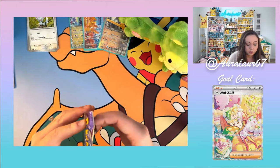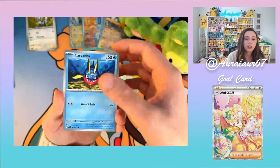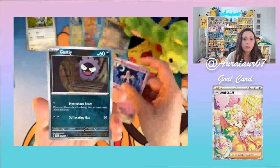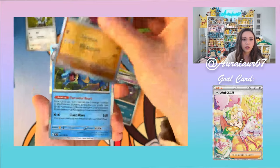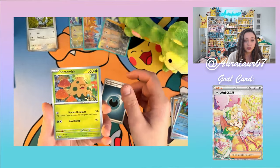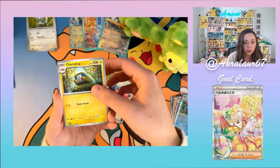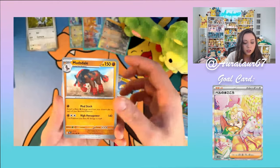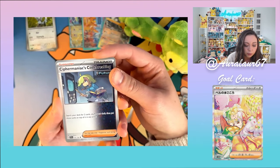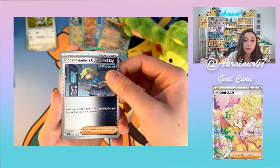Pack eight: Water Energy, Chatot, Cottonee, Carvana, Ekans, Mist Energy, Sandygast, Baxcalibur, Gastly, Medicham Reverse Holo, and Feraligatr. Gastly was Reverse Holo too. Pack nine: Darkness Energy, Shroomish, Lickitung, Slugma, Boltund, Mudstail, and the Code Breaking card — search your deck for two cards, shuffle your deck, then put those cards on top in any order. That'll be really good for Bibarel or Golduck, which I also play. Very excited about that — that's a win. Bronzong, Hoothoot — cute — and a Magcargo Holo.